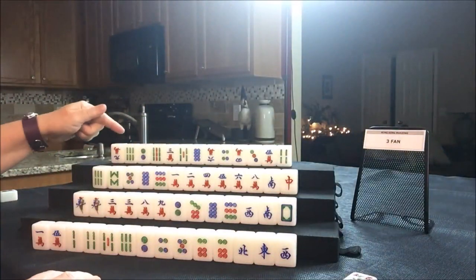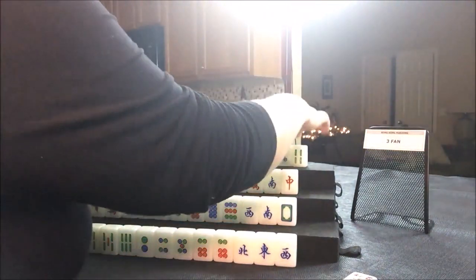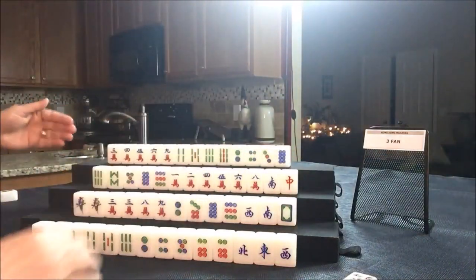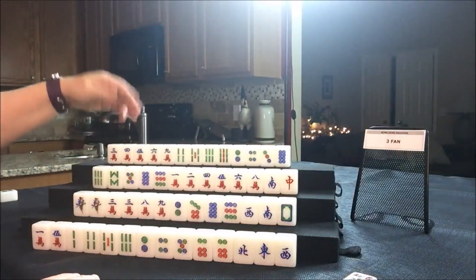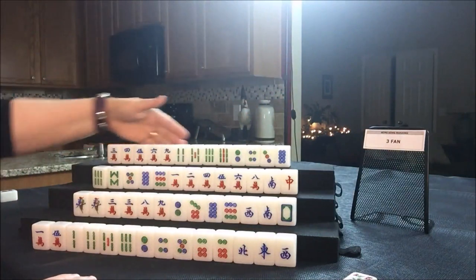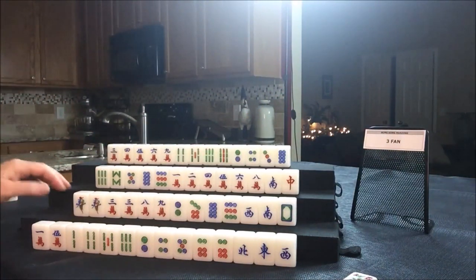North has a mixture, no flowers, and no pairs at all. If they did all chow with no flowers, that's only two fawn — we have a three fawn minimum. They have to come up with score from somewhere. Let's just start playing.